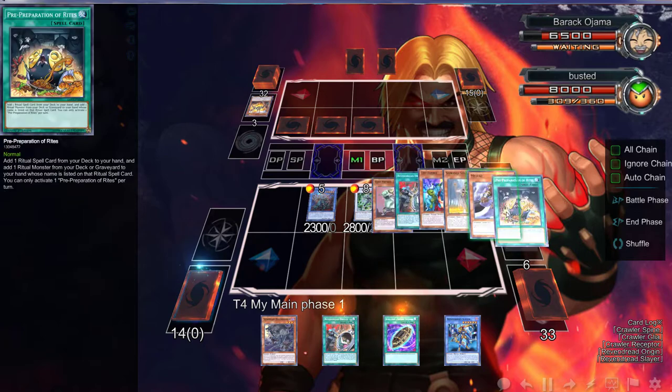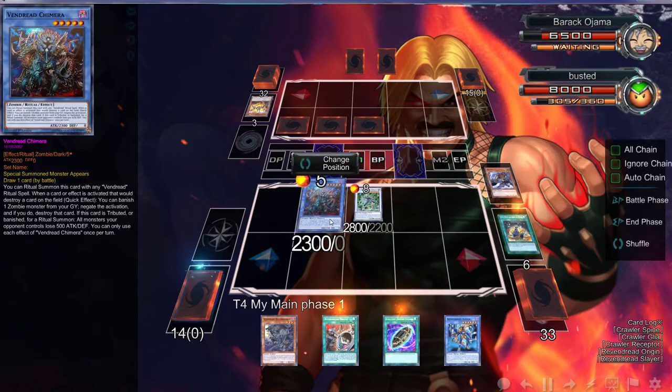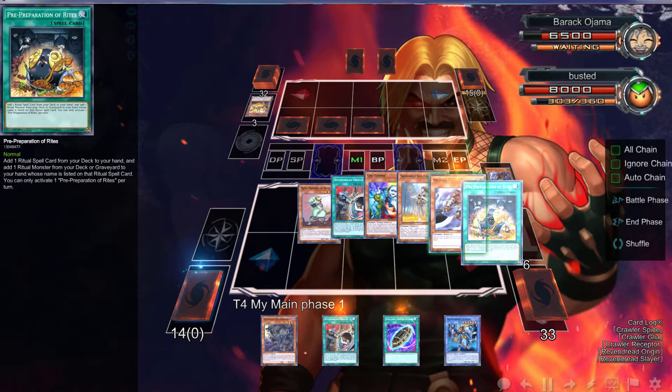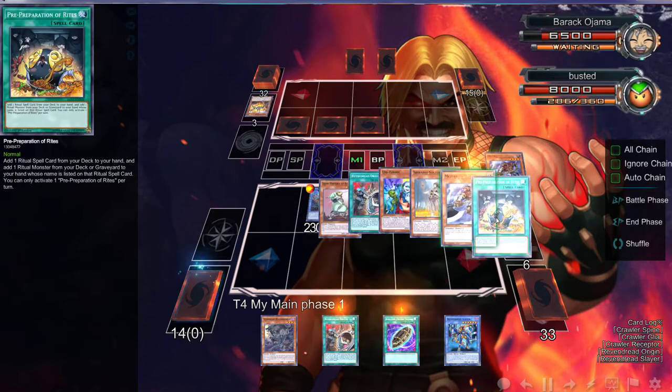So wait, what happened? My Unizombie didn't get banished - oh, that's a problem. We definitely need to fix that. Let's see here, folks. We can Mizuki for Unizombie, right? We can dump another Mizuki, or we can dump Strain to get that back, and then Strain would trigger.